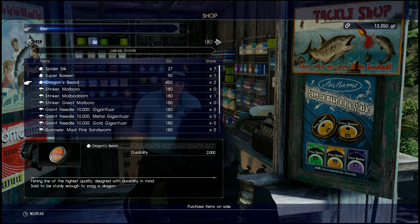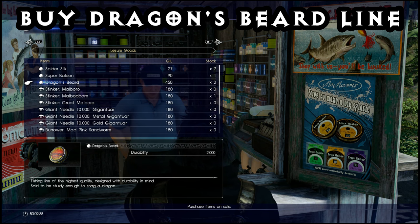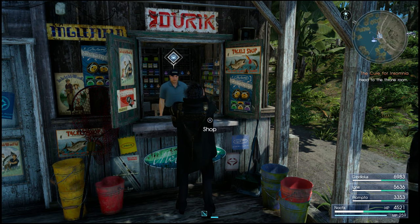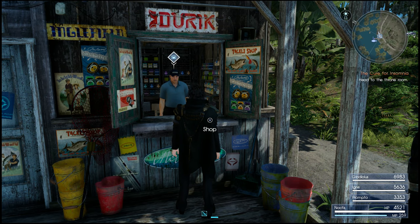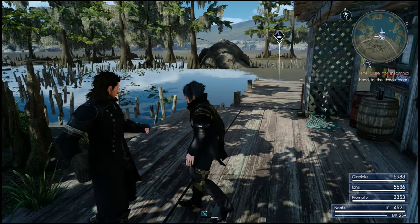Also while you're at the vendor, pick up some Dragon's Beard — that's the highest tension line you can easily buy from the store. Generally you probably won't go through too much of it, despite your crappy teammates telling you that you should change your line at ridiculous times. But you'll get the feel of it — you're going to be doing a lot of fishing here.